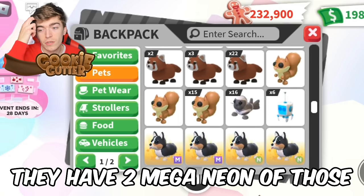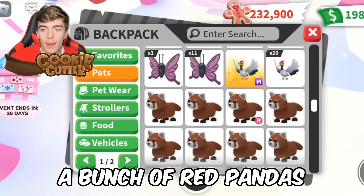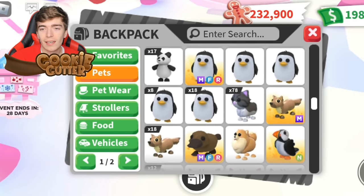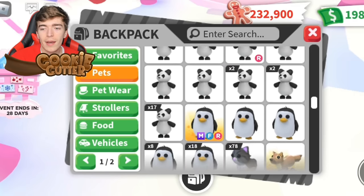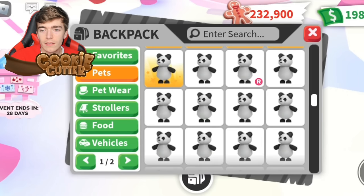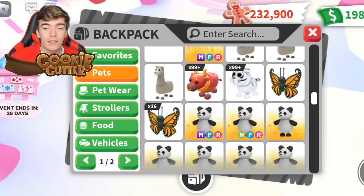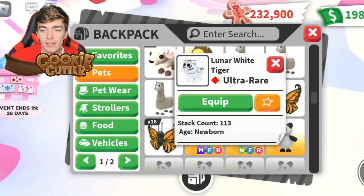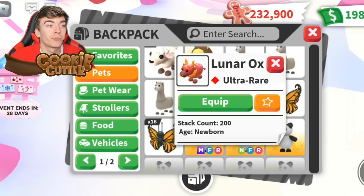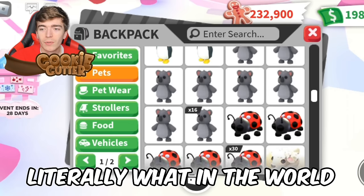They have two mega neons of the royal corgi. A bunch of red pandas — how do you get a mega neon of the new pets? Literally insane, my mind is blown. They've got enough to make a neon — maybe three mega neon pandas. Why do you have three? 113 of those. 200 lunar oxes — so much, so many.